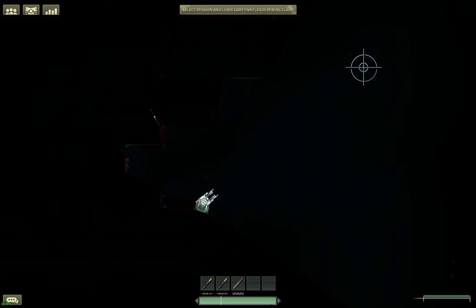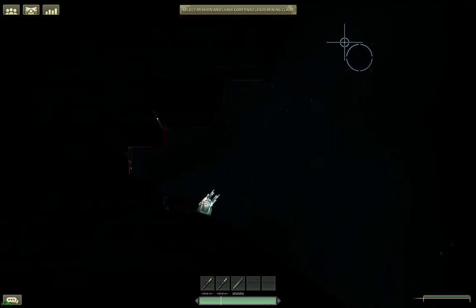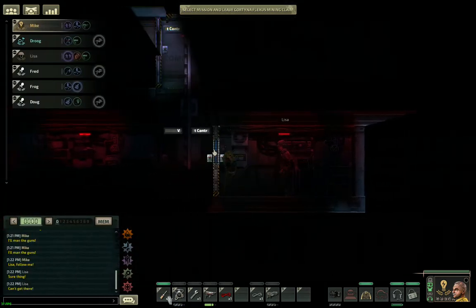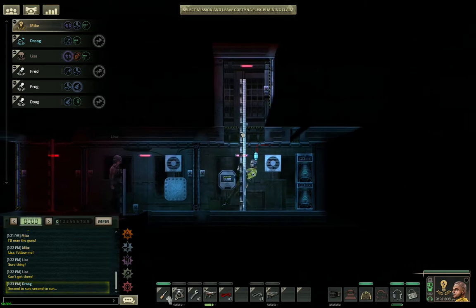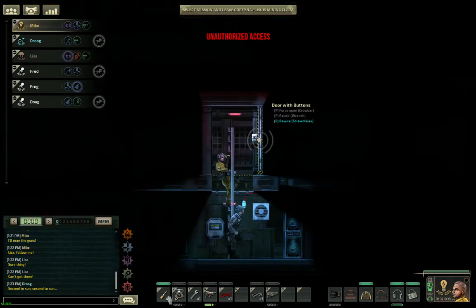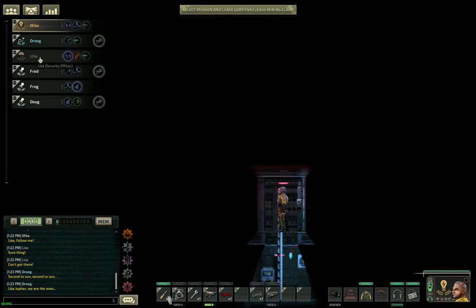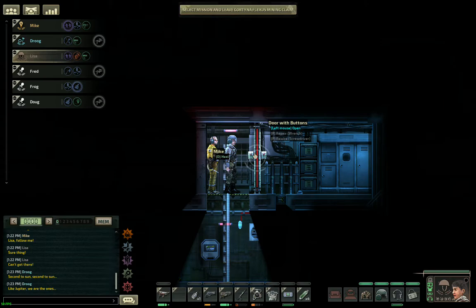If you've assigned someone who's not the captain and not the security officer to the weapons, eventually they will run out of ammo. But if they're not the captain and they're not the security officer, then when they go to refill their ammo from the armory, they're going to get an unauthorized access error when they try to open the door, because this door can only be opened by captains or security officers.